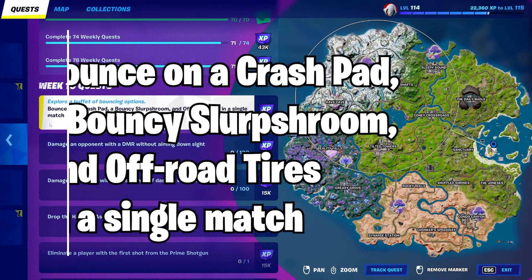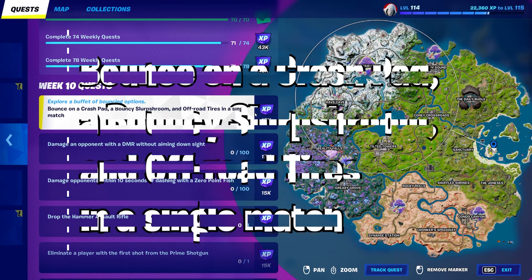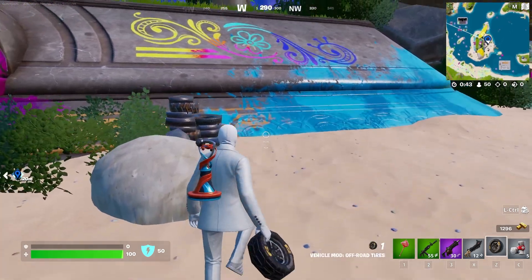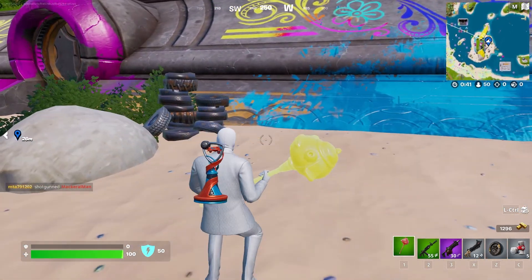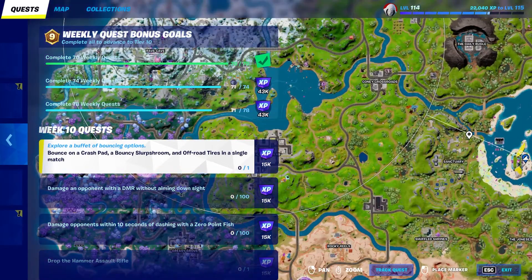Today, I'm going to be showing you guys how to easily bounce on a crash pad, a bouncy slurpshroom, and off-road tires in a single match. Now, this challenge, while it sounds really long and really weird to do, it's actually incredibly simple, because every single one of these things has a guaranteed spawn location that we can go to in one match.